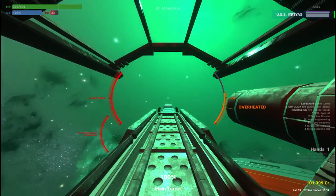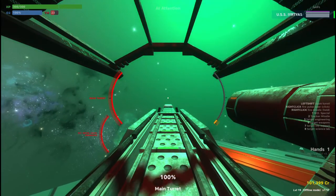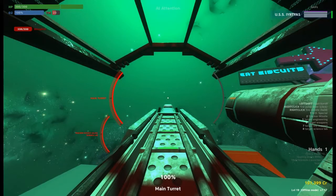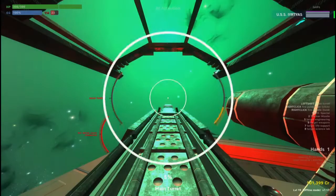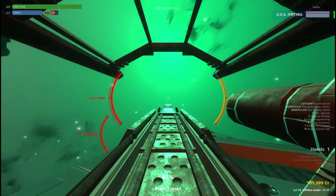When manning the turret, you'll see two bars to the right and left of the reticule. The left one is the turret's charge; if full, the turret is ready to be fired. Line up your shot and hold down the fire button. You will see two red circles appear — one big and shrinking and one small and growing. The trick is to release the shot when both circles are aligned while keeping the turret aimed at the target.